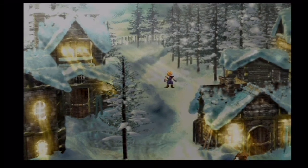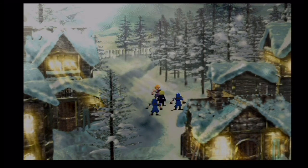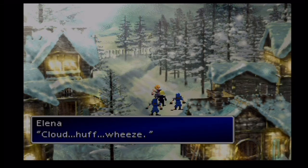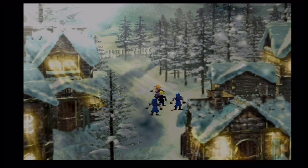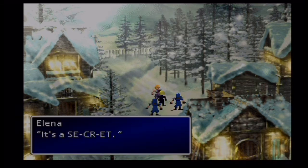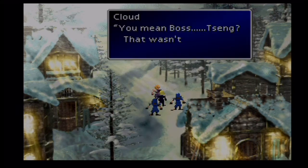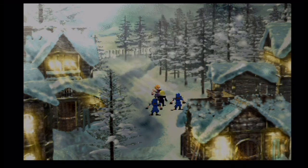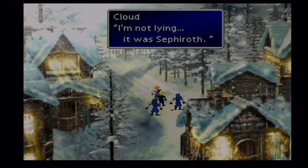What the heck? It's just Elena though. What's Elena doing here? Cloud! I won't let you go any further. What's down there? It's a secret! It really doesn't matter, but you cut through my Tseng like that — you mean Tseng? That wasn't us. Sephiroth did it. No! Don't think you can call me a liar — it was Sephiroth. I'm not lying, it was Sephiroth.